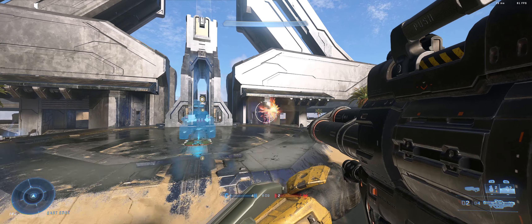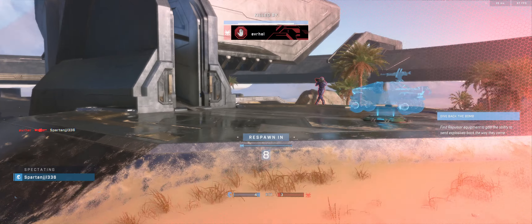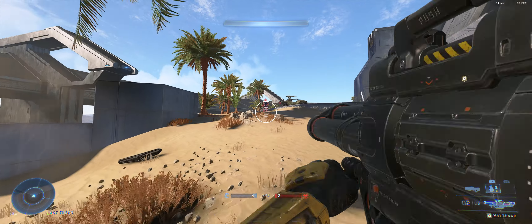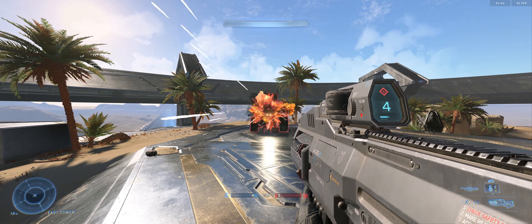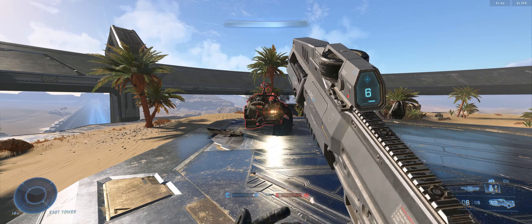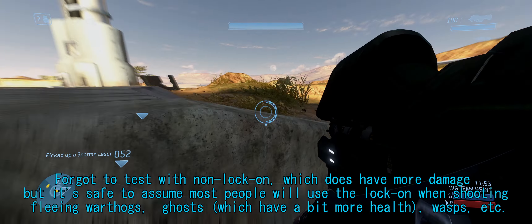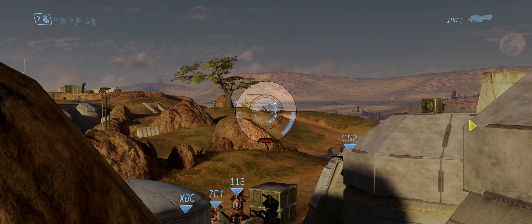We know the rocket launcher isn't like its former self, but what about the Hydra? That's also sort of an anti-vehicle rocket launcher. We tested it out on the Warthog since that's what most people drive in BTB. The Hydra is pretty good at taking down Wasps, but when it comes to Warthogs it's kind of weak. Using lock-on, it takes nine rockets — you basically have to empty the whole clip and reload three more times. With the laser you'd just instantly destroy it.